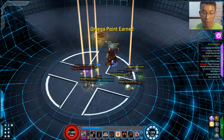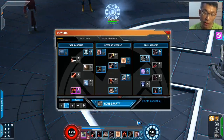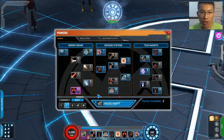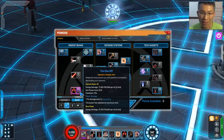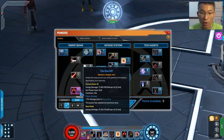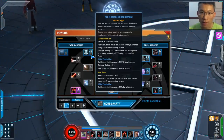Now onto the build itself. This is a melee hybrid build, so it does both physical and energy, both melee and range. On the energy pins tree, there isn't much you need to focus on. The One-Off is his signature, but I don't like the fact that its animation is not invulnerable while executing, and it also costs spirit - usually signatures these days don't cost spirit, so it's a dated design.